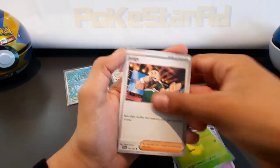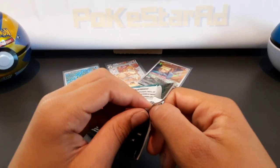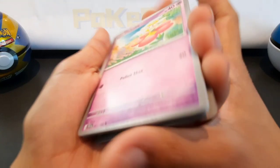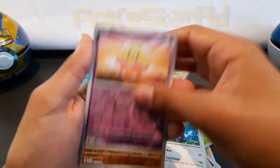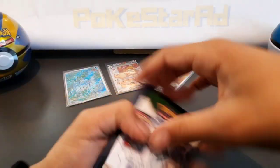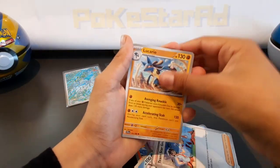Sundial, Houndoom, Scatterbug, Judge, Floatzel, Miriam, reverse Crobat, reverse Farigiraf — holo at the end again. From pack 46, we've got previous videos where we opened booster packs and an ETB, so once we hit 50 we'll show you the binder. Apparently the EXs you don't pull many of — normally about three or four per booster box. So they're pretty scarce; you get a bit more of the rares and illustrations.